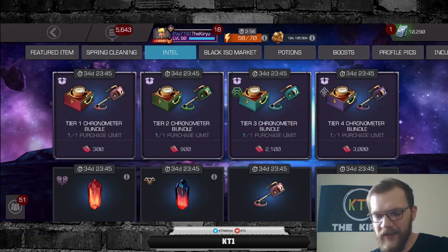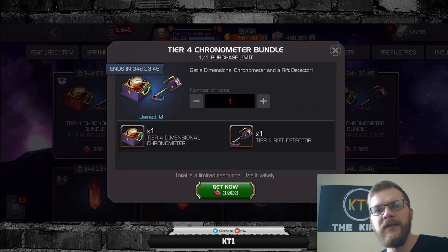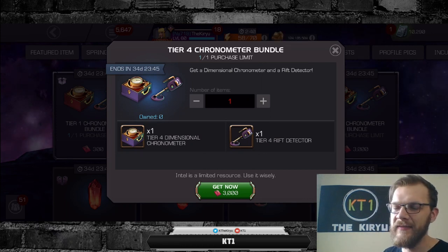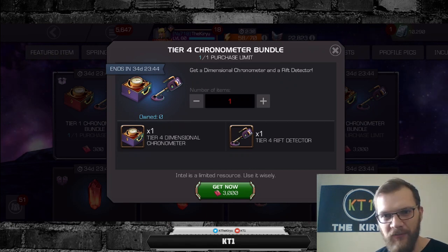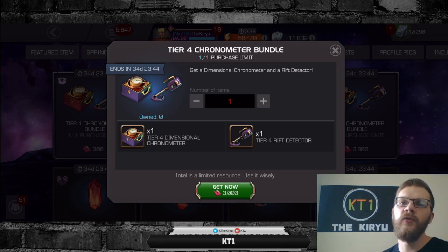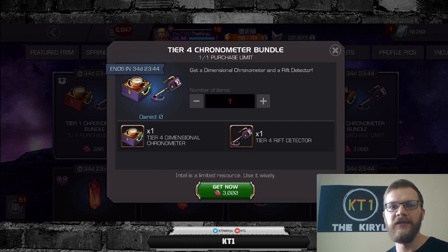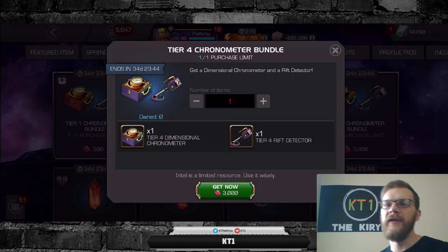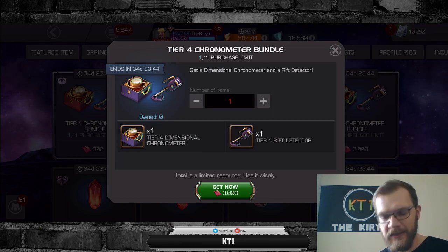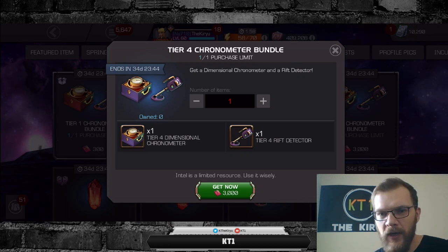There's a very important thing to note because many people are probably planning to use this item incorrectly. For 3,000 intel you can get the Dimensional Chronometer, which lets you access a different portal inside the rift. That lets you pick the path you want and select the reward you want to obtain by your own choosing — not by luck or RNG. You always want to have this item on you whenever you enter a new rift.